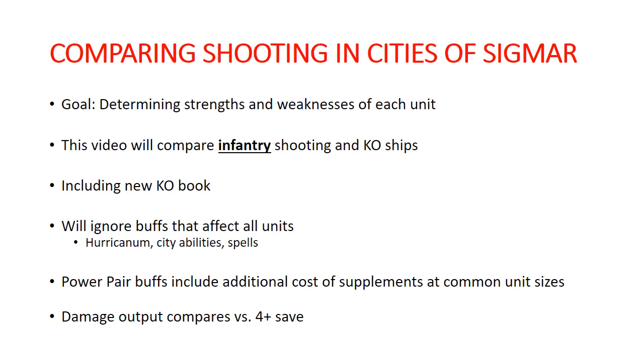All of that's based on the new Kharadron Overlords book. I'm going to be ignoring any buffs that affect any unit like a Celestial Huracanum, or City Special Abilities like Artifacts and Command Traits. I am going to be including some power pairs in the analysis, using a common unit size you would use when doing a power pair — not just the min or max. All damage output is calculated compared to a 4-up save on your opponent, so we have a baseline to see the effect of Rend.